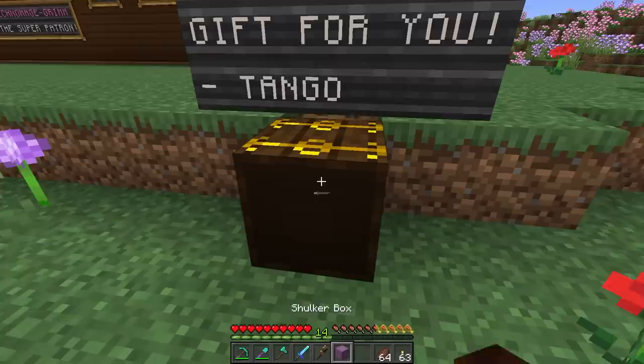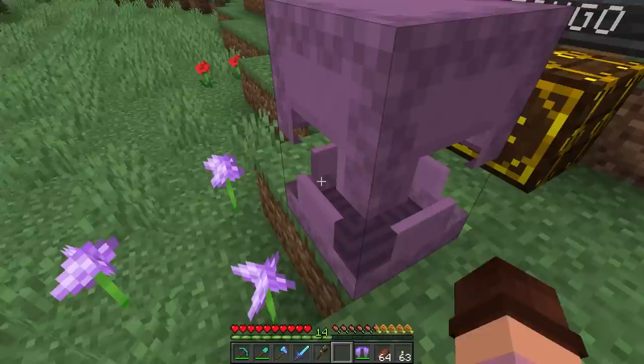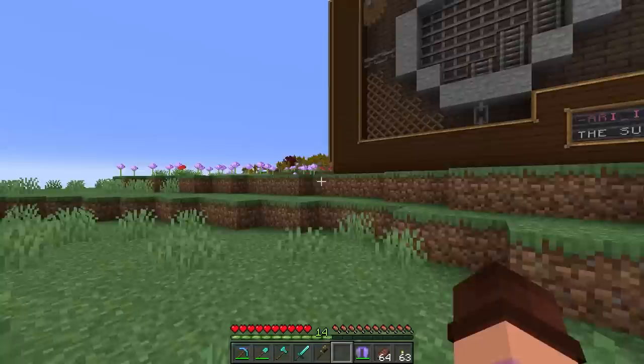Taking it out very carefully... any explosions? I don't think so. Look at this - a beautiful little present! A bunch of wings including my original ones that he's just thrown in there messily. We've got another ender chest, rockets galore. Oh Tango, this is beautiful, this is amazing!